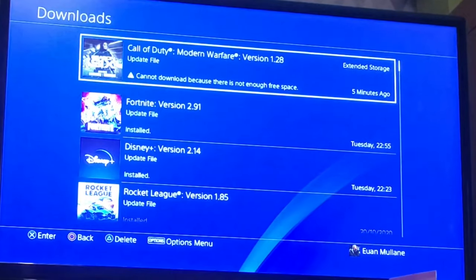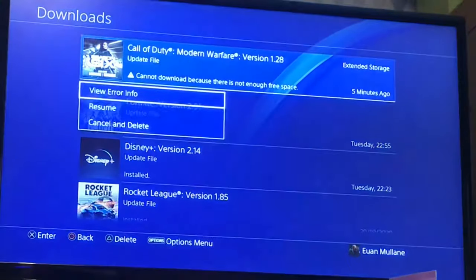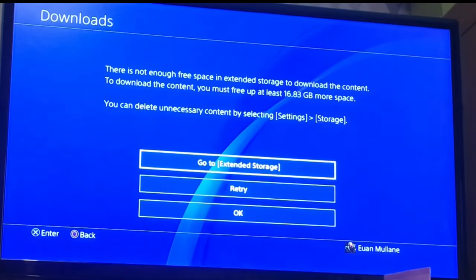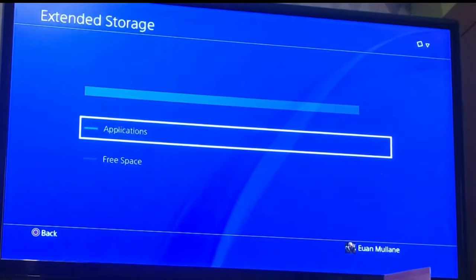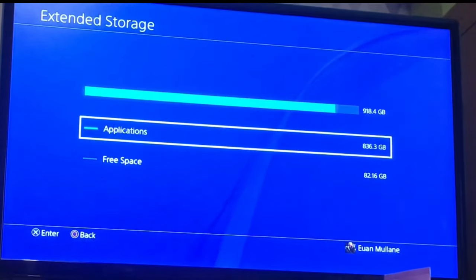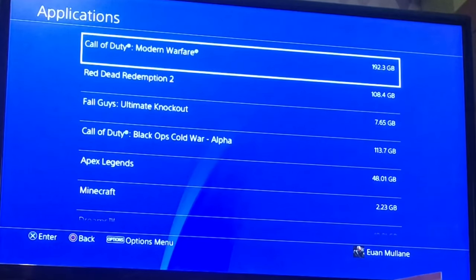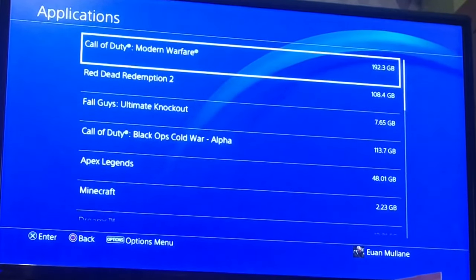Basically what the problem is, for some reason Call of Duty wants you to have double the space of the entire game just so you can download an update. Even if the update is only 16GB, it wants you to have an extra like 100GB for some reason. If I go into my extended storage and then go into applications, you'll see Call of Duty is 192GB. So I need to have that in free space — I only have 82GB free and I need 192GB.